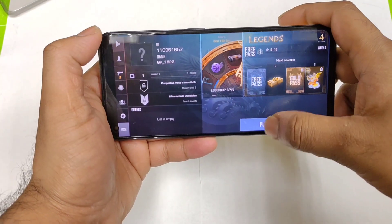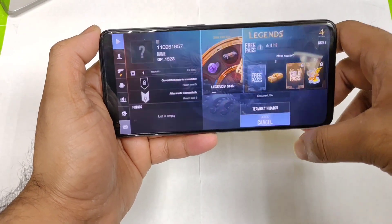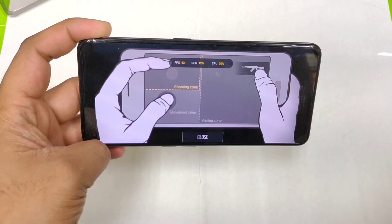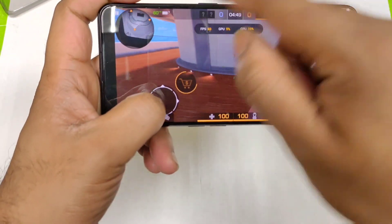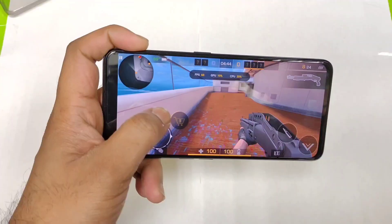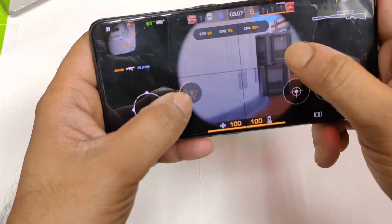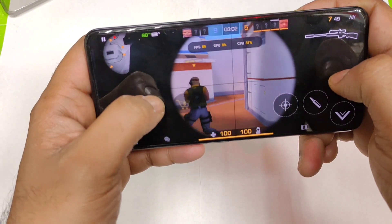Now let's start the gameplay and see what's going on. We're in the complete gameplay interface. The game space is not showing any 120Hz at this point. Even in the built-in game FPS meter, it's showing 60 — not 120. So this game is unfortunately not supported with 120Hz on the Realme GT Neo 3T.